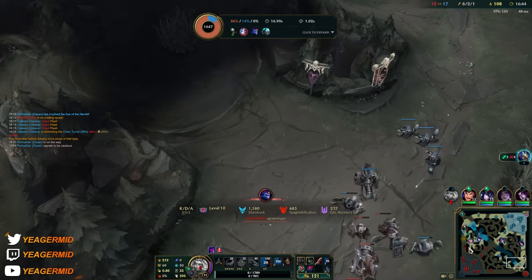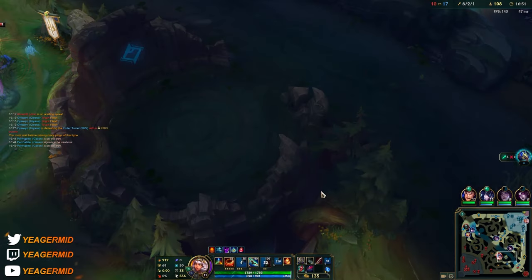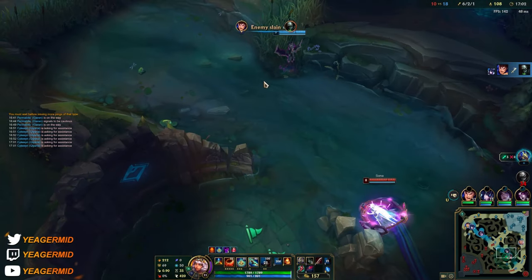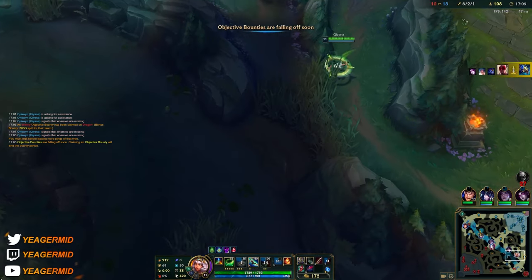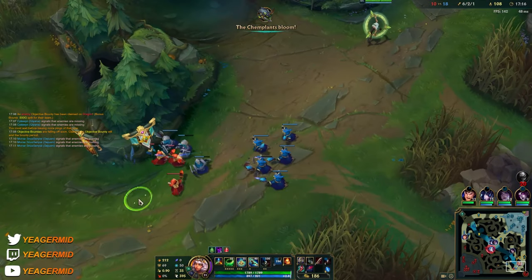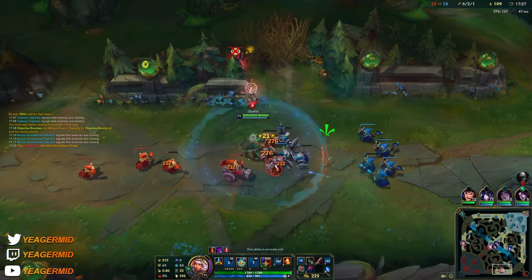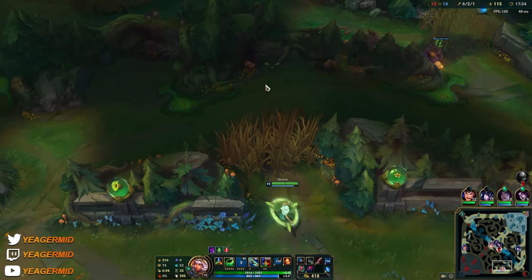Here is the disadvantage of having Ignite versus TP: when the mid game starts, if you go into a side lane you cannot help your teammates. The jungler is constantly giving up the Drake — he went top for a kill instead. You have to play for objectives, not for the kills, guys.